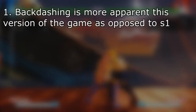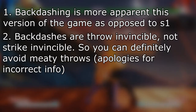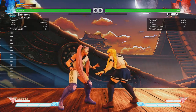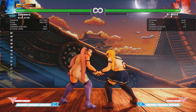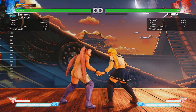To summarize backdashing: it's more apparent in season two than season one. Backdashes are throw invincible for the first couple frames of the animation — not the latter end — so you can avoid meaty throws and meaty command throws. They are NOT strike invincible. And remember: when you backdash, you become airborne on the third frame of the backdash animation.